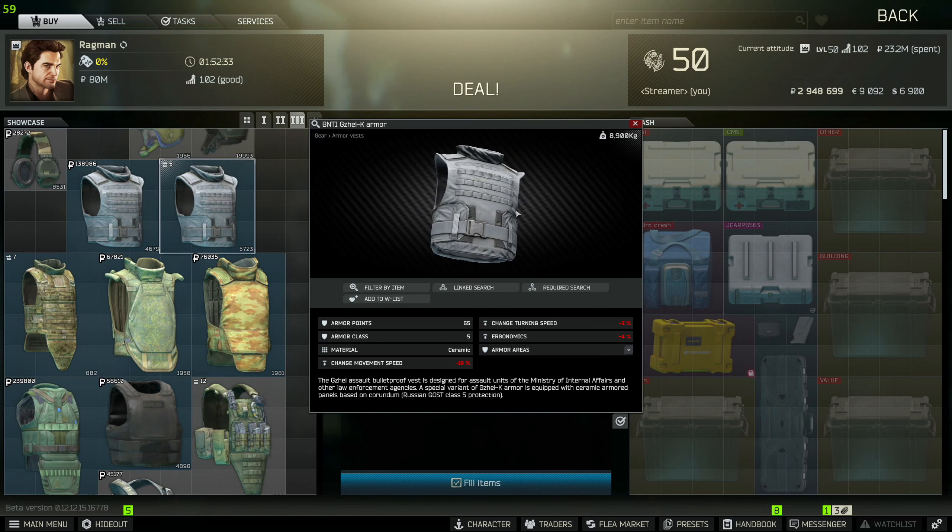The best place to kill Scavs is actually on Factory — quick in and out, two minutes, you're sorted. There is a decent amount of Scavs that spawn on Interchange as well, so you can do this whilst you're here. You can go in wearing an armor like this one, and then the helmet and the Comtac, and your player will actually remove that piece of clothing when he is stashing it.